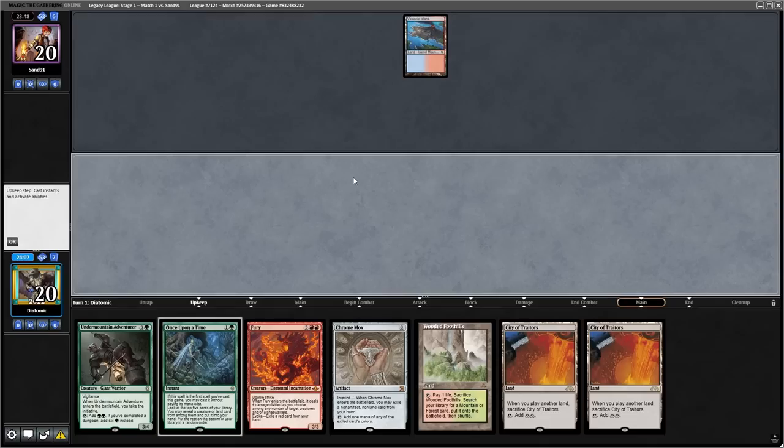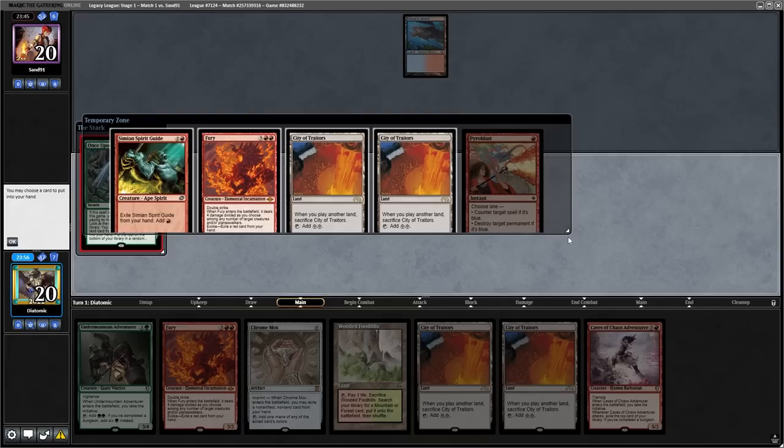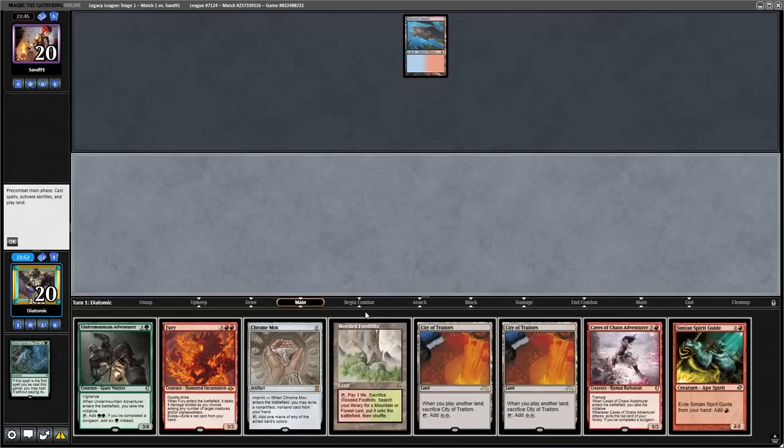Game two starts off great. We have a really nice opening hand with a Once Upon a Time. The opponent's on a slow draw, just Volcanic Island go, and we find a Caves of Chaos Adventurer off the top. So we're going to start with a Once Upon a Time before we do anything. It finds two more City of Traitors, and we're going to take the Simian Spirit Guide because we already have a Fury. This lets us turn on Caves of Chaos Adventurer, which is nice, because if it resolves, we get the initiative.